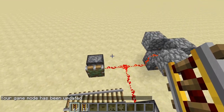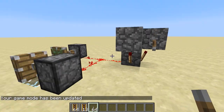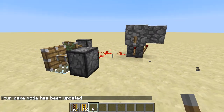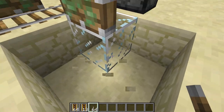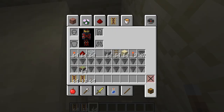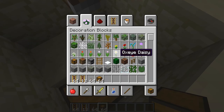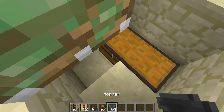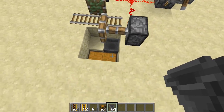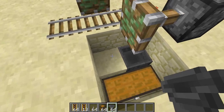If you want to make this machine a little bit better, you can go ahead and add a lever on the side here just to stop it. Also, what you can add is come right over here and get out your chest. You can pretty much do something like this. You kind of want to put some hoppers leading to under here because a lot of them do go in there.